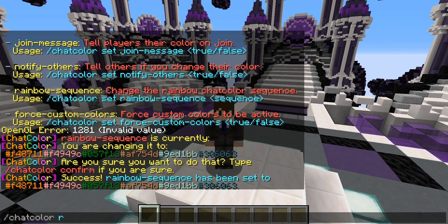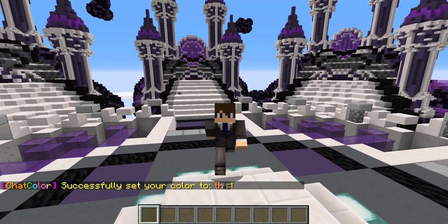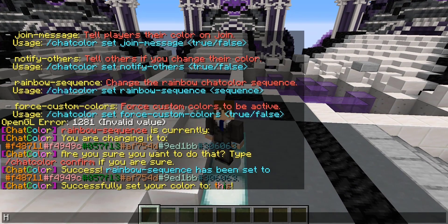And we can go ahead and do chat color rainbow, or we could access it from the GUI menu as always. So then we could say something like, hey guys, I am now talking in rainbow.